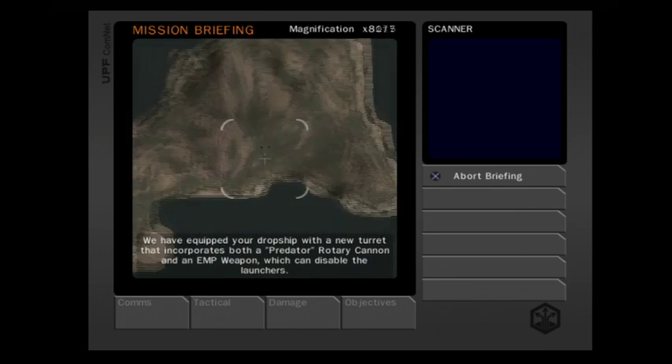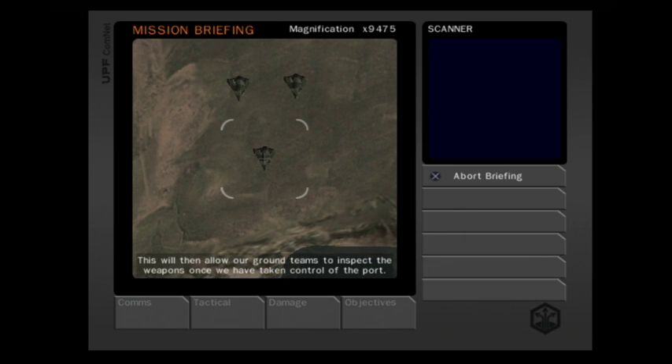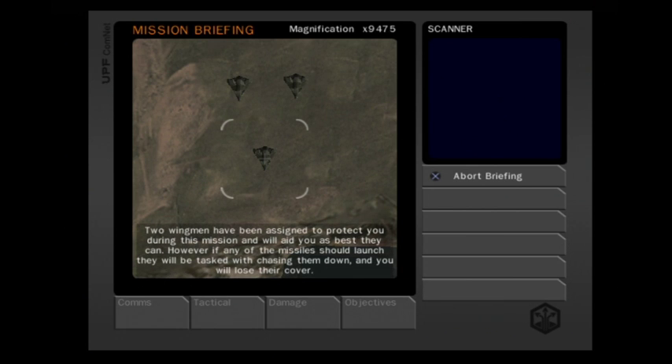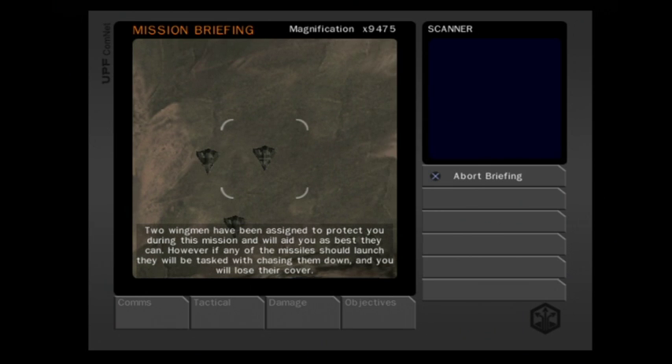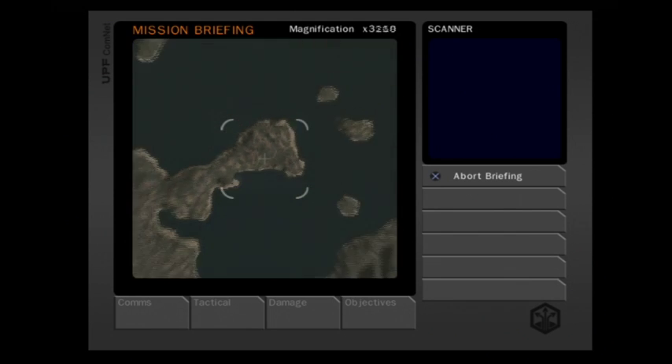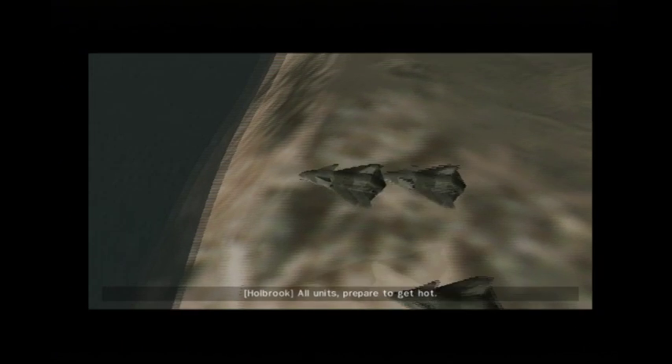We have equipped your dropship with a new turret that incorporates both a Predator rotary cannon and an EMP weapon, which can disable launchers. This will then allow our ground teams to inspect the weapons once we have taken control of the port. Two wingmen have been assigned to protect you during this mission. However, if any of the missiles should launch, they will be tasked with chasing them down and you will lose their cover. It is vital that none of those missiles must get loose.